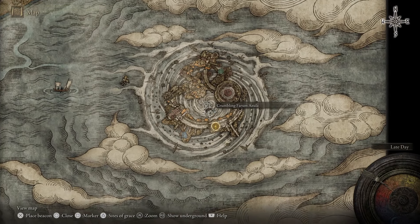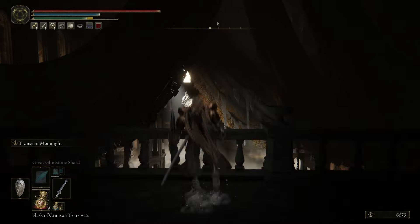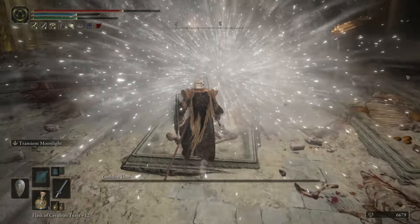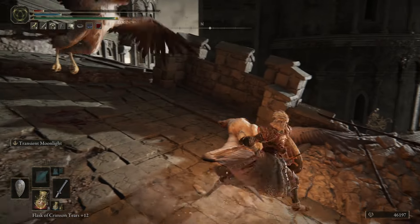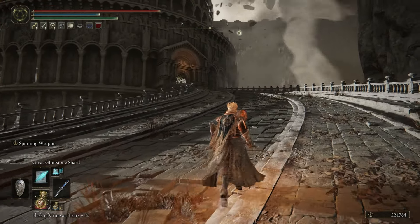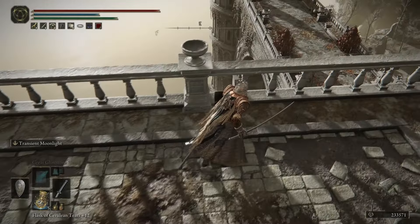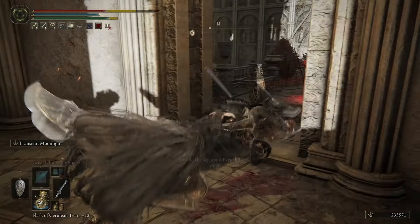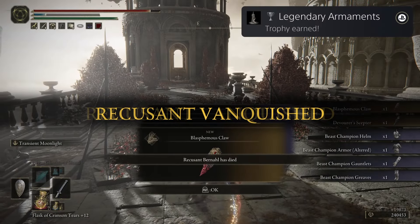Now that you're done with Volcano Manor, go back to Farum Azula — Bernahl will appear near the very end of the area, so you'll have quite a ways to go. Once you get past the twin boss, the red knight flying enemy, the birds, and the lightning dragon, you'll get to the site of grace beside the Great Bridge. Go onto the Great Bridge that leads up to the boss, but turn around and go into the temple behind you. Go down the steps, keep heading straight, and you'll see a tower — drop down and make your way to the door. He should be invading right about now. Stay just near the door so you don't wake up the other enemies, and have your one-on-one fight with Bernahl.